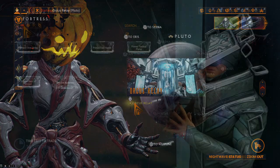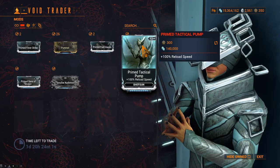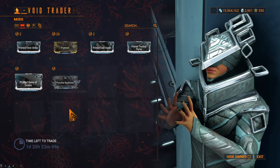This week, Baro Ki'Teer's on Pluto. The mods he brought are Prime Fever Strike, Pummel, Prime Fast Hands, Prime Tactical Pump, Primed Bane of Orokin, and Peculiar Audience.